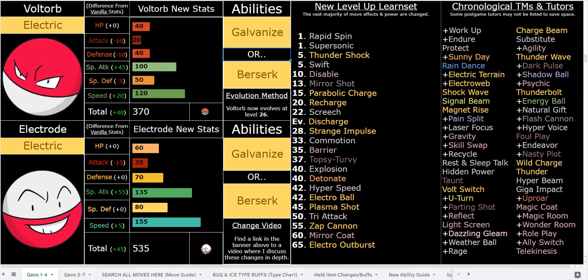Electrode also has great utility options like dual screens and Parting Shot, which is also widely distributed in this hack. Parting Shot is great for Electrode because of how quick he is — you can quickly drop the opponent's stats. You also have Strange Impulse, which drops special attack by two, and Commotion, which is 102 base power and always confuses with Galvanize, or an 85 base power normal-type move otherwise. Tri-Attack has the added benefit of bypassing things like Wimp Out, Sturdy, and all that fun stuff.